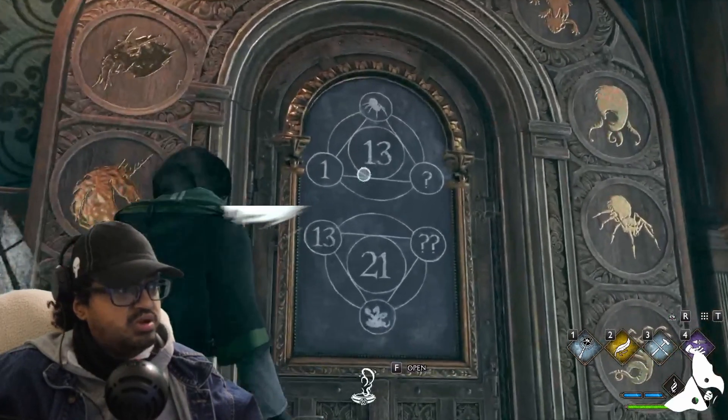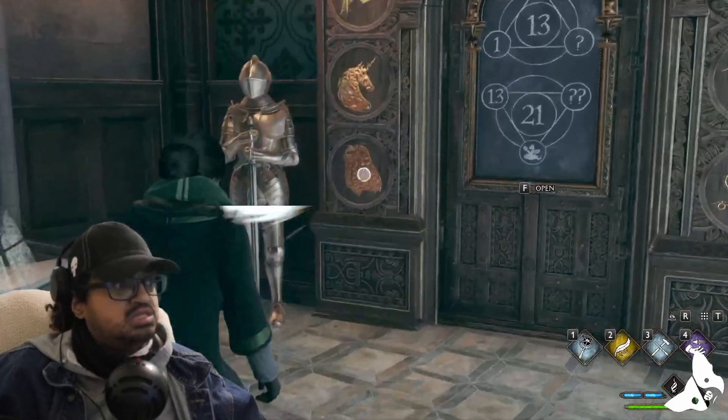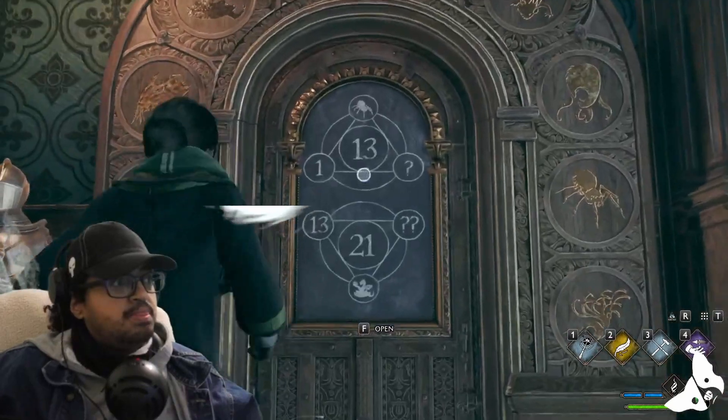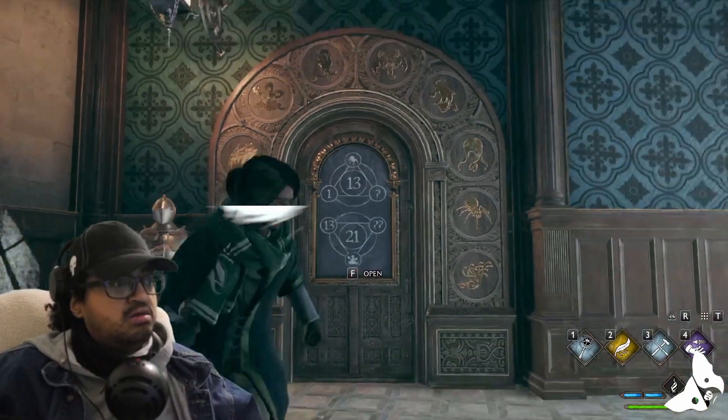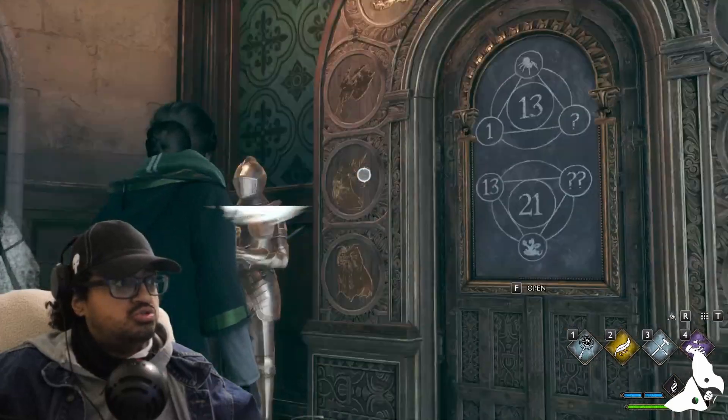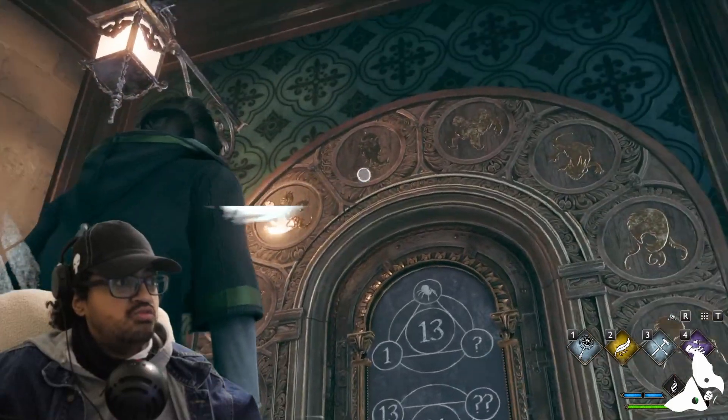So let's do this one — target is 13, spider. Zero, one, two, three, four, five, six, seven, eight. Eight plus one is nine, nine plus four is thirteen. So the single question mark is one — zero, one, two, three, four — owl.